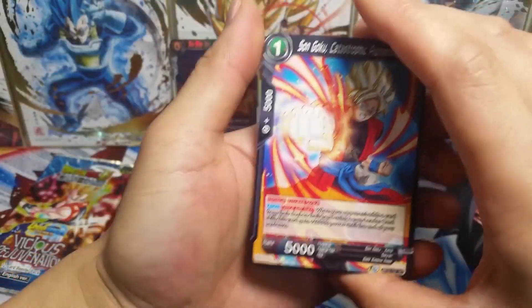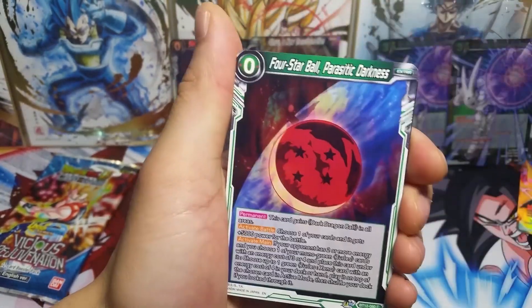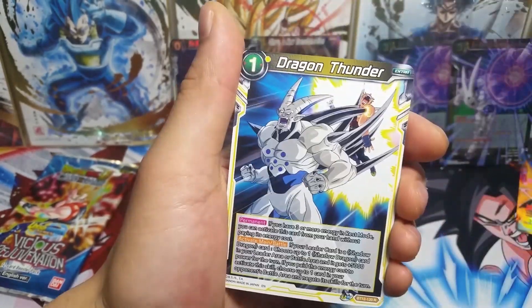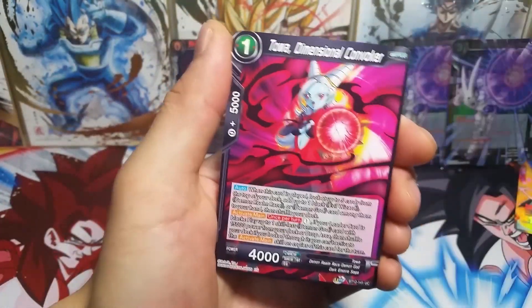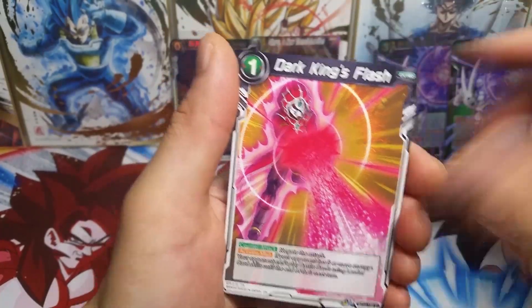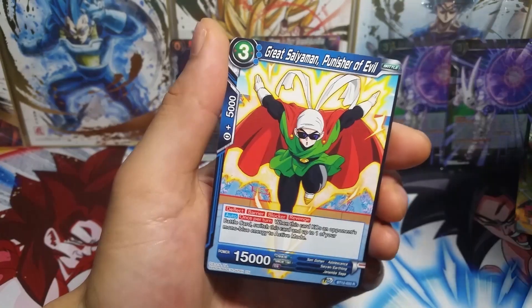Last two packs — we have a Son Goku twice in a row again, Piccolo, Janemba, 4-star ball, Negative Energy, Trunks and a Thunder Dragon. Last pack: we got a Soul Cleansing Machine, Weiss, Shu, a foil leader Pycon uncommon, and a Great Saiyaman.